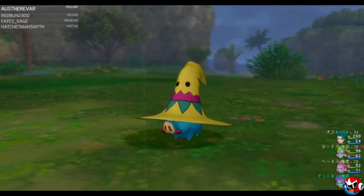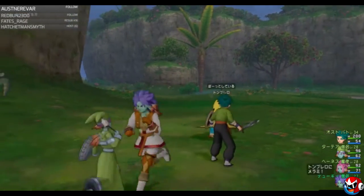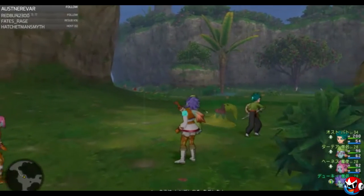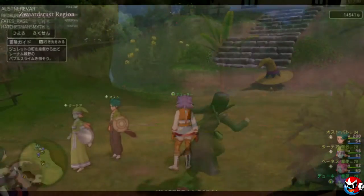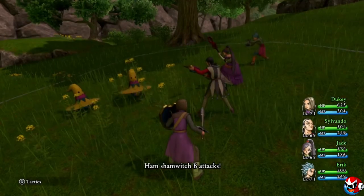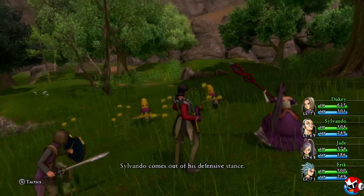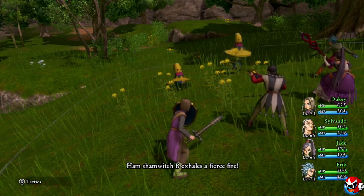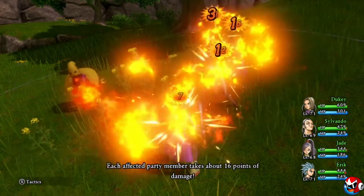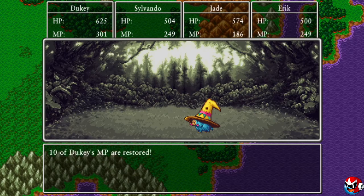Dragon Quest X is definitely the least played game in the series, but the game has given us some of the best monsters in the entire series in my opinion. Ham's Shamwich is one of my favorite Dragon Quest monsters of all time. It's just crazy to think how after all these years Toriyama is still able to come up with instant classic monsters like this. Ham's Shamwich is a little blue pig with a magical hat who wanders the coast near Gillette in Weddy Country. I fell in love with this little guy the moment I first laid eyes on him, and I feel like he'll be a favorite of mine for years to come.